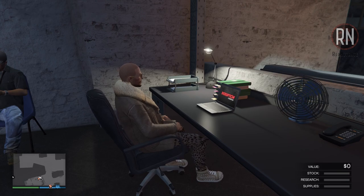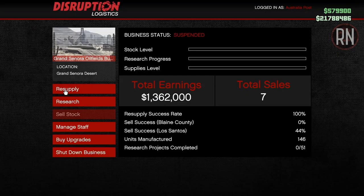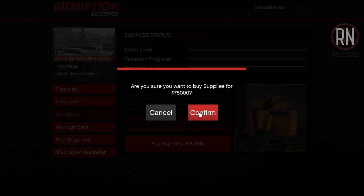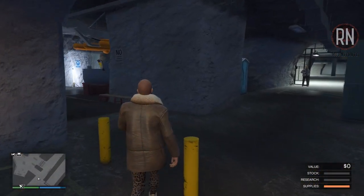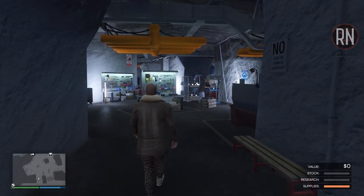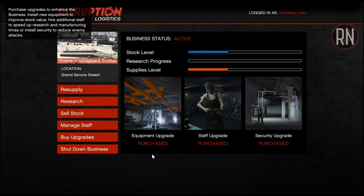Once the supplies from the setup have run out, you'll need to stock the bunker on a regular basis in order to progress the research or manufacturing. The easiest and most efficient way of topping them up is by purchasing them for 75k — just hit the button, sit back for 10 or 15 minutes, and they'll be delivered right to your door. The only problem with going with the easy option is not only can the supplies get quite expensive, but in order for it to make financial sense, you'll also need to purchase some upgrades.